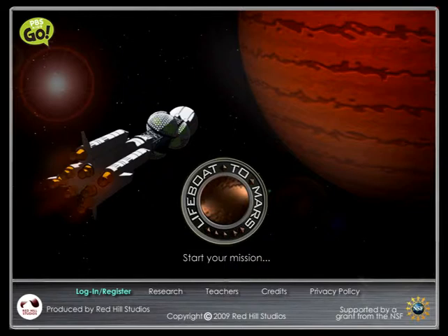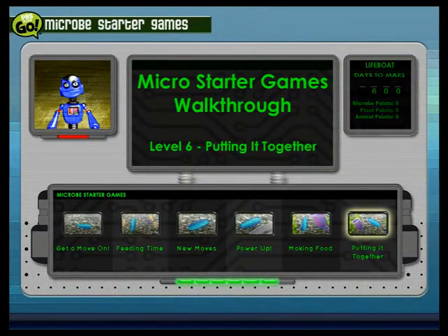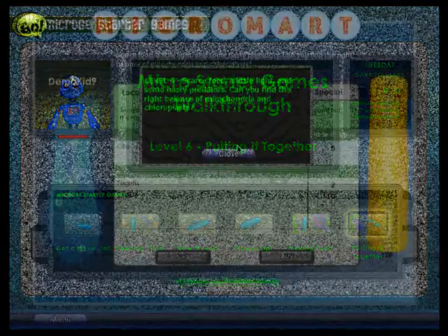Lifeboat to Mars on PBS Kids Go. Welcome to Microbes. This walkthrough will show you how to win at level 6, putting it together. Welcome back to the Micromart.